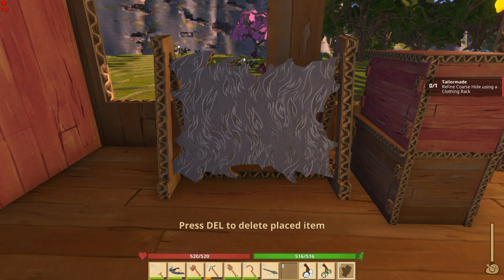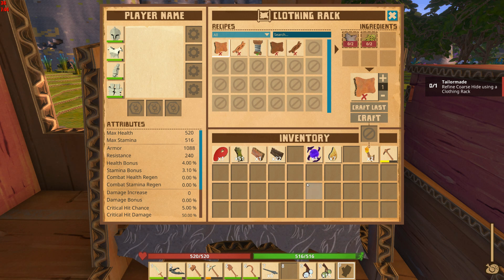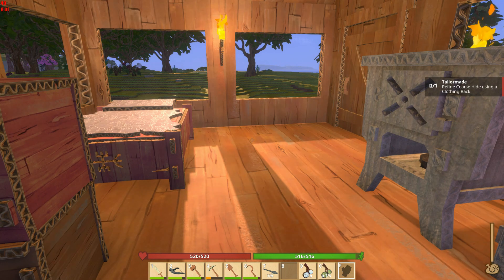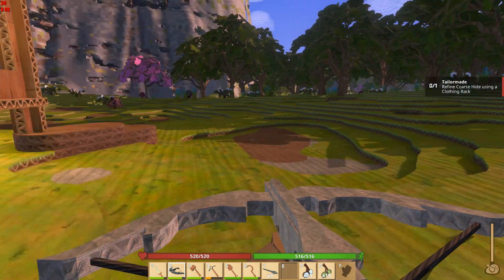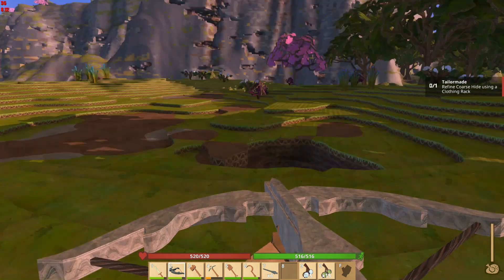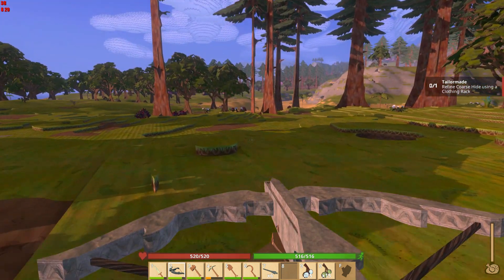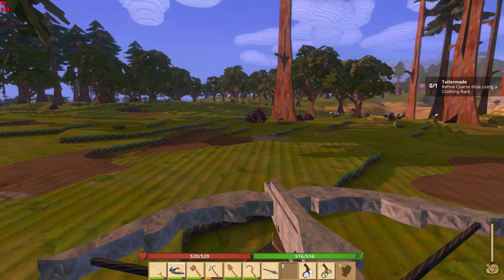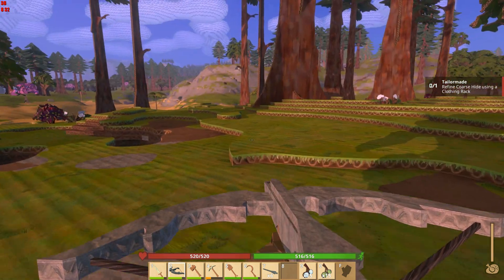There we go — we can refine coarse hide! It's going to allow us to make leather, leather strips, thread, rugged leather, and rugged leather strips — interesting. We need to rearm before the sun goes down and get some more coarse hide. It's actually easier in the dark to get coarse hide because all the real slimy critters come out then — there will be goblins, flappy dudes, no end to the wonders.